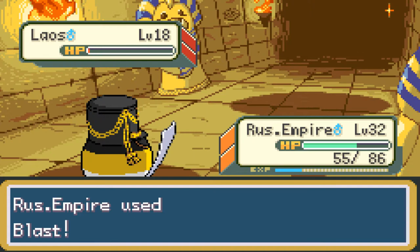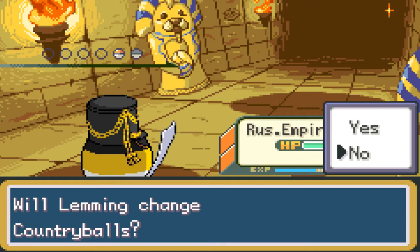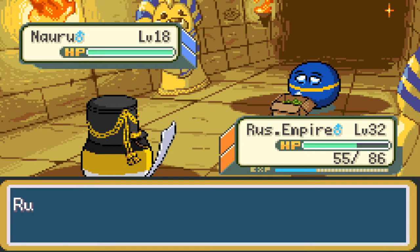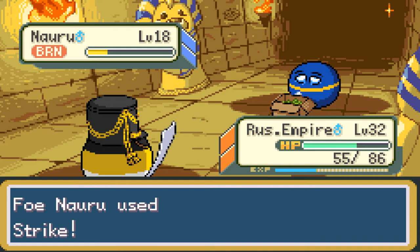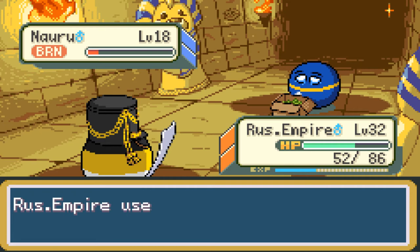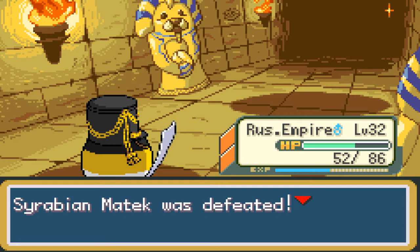Matek is sending out Nauru, which is a water type that knows a lot of Ice moves — specifically North Fist, an Ice type move, and it likes to use it. Why not use Tactical IED? That's a Fire type move — not very effective, but it almost one-shot them. They got hit with Burn also. They're hurt by the burn. Use Tactical IED again — they're fainted now even though it's not very effective. Terrific — Nauru fainted; Russian Empire gained 373 EXP points. Matek was defeated — he says 'I got my just desserts.' We got 1,080 Poké Dollars. He says, 'It's all pun in the sun until you get burned.'